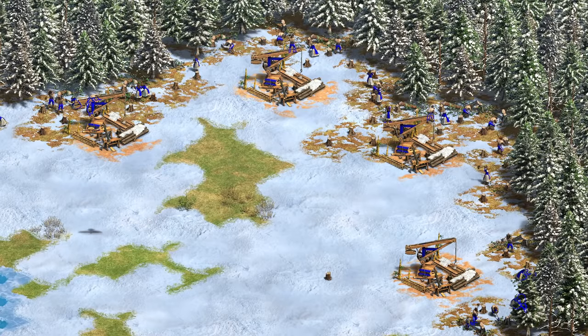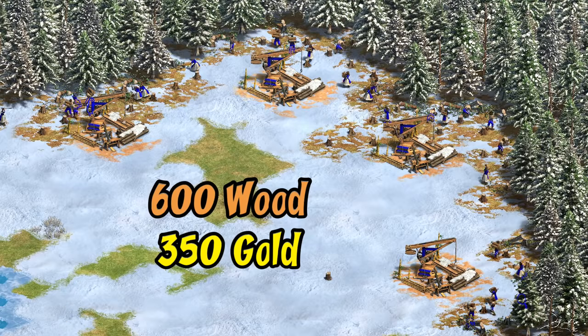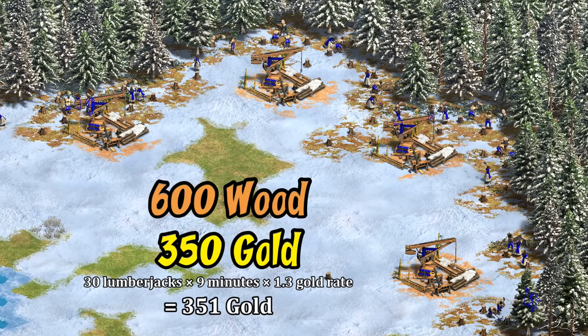While having effectively one or two extra relics worth of income sounds pretty strong, note it is also quite costly — 600 wood and 350 gold. So even with 30 post-imperial lumberjacks it takes about nine minutes to recoup just that gold cost, though obviously the more lumberjacks you have the better this tech looks.